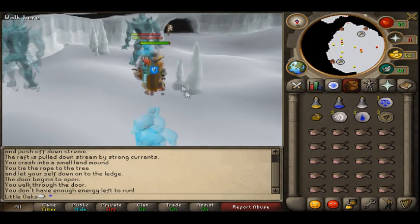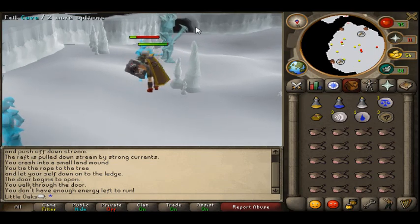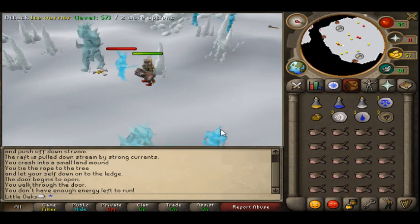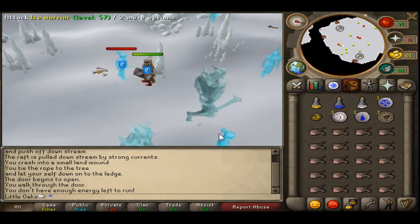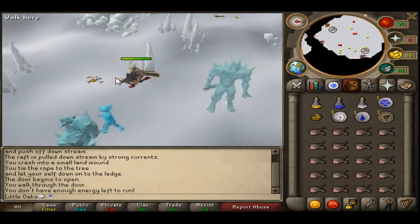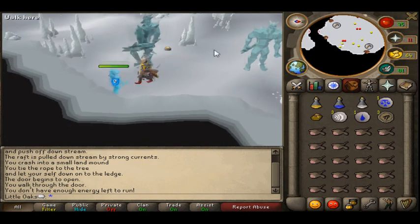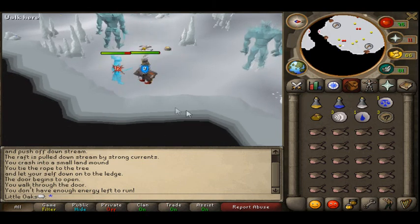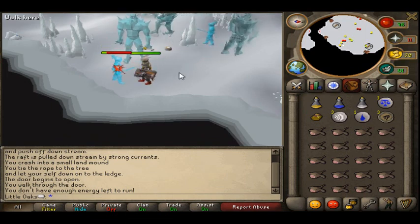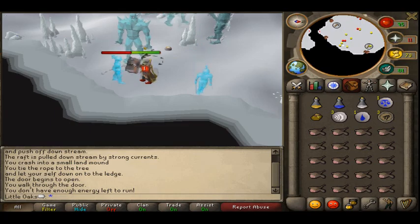These drop charms relatively commonly. I believe you can get Ice Warriors as a Slayer assignment — if you get them as a Slayer task, I would do them if you're after charms from Slayer. The Slayer Master in Edgeville gives them as a task. Thanks for watching my charm guide. Don't forget to rate, comment, and subscribe. Bye!